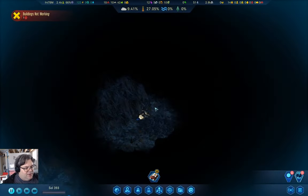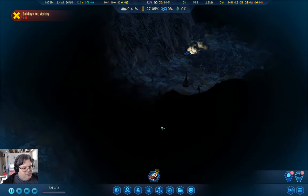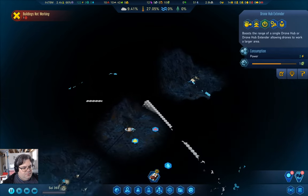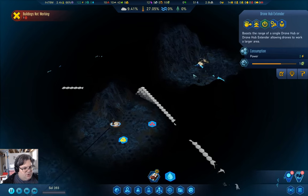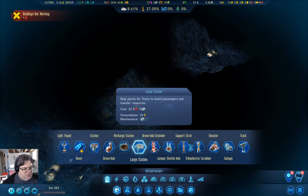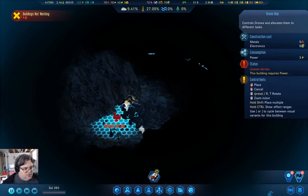Let's duck back down into the underground where we are doing stuff. We've cleared out a bunch of stuff over here. That's out of range. I probably want another drone hub somewhere up around here, so I'm going to place one. Uneven terrain, no cable connection — we can put it here.